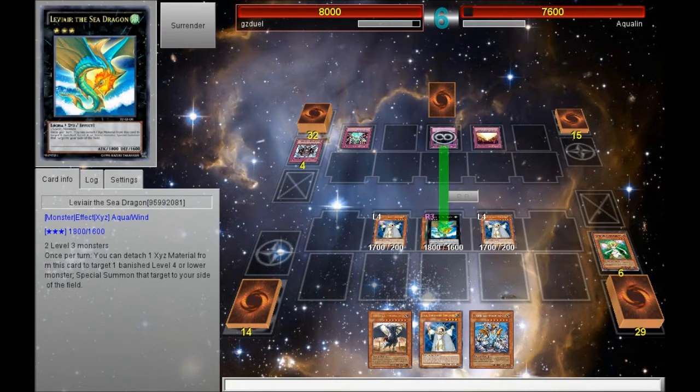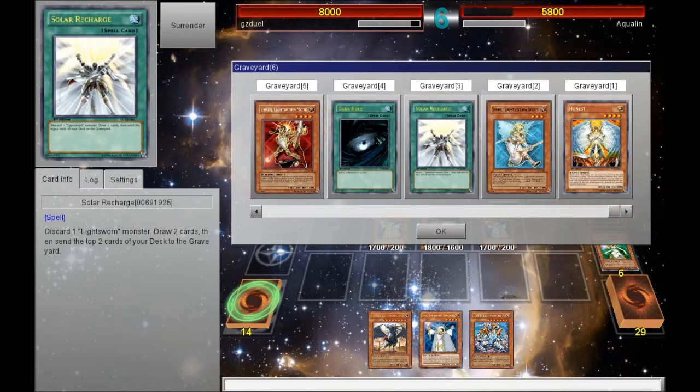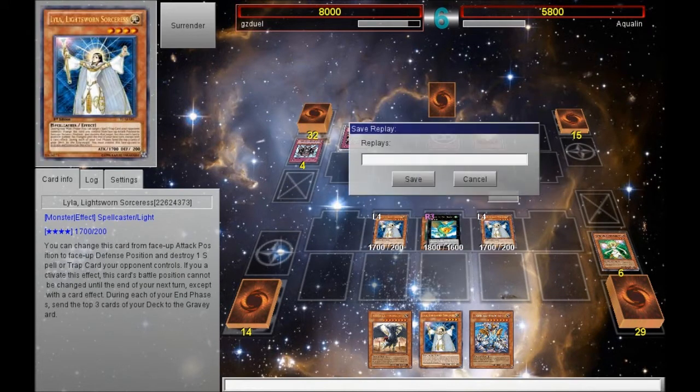I attack with all the monsters, and before I get to do anything else, I use Lyla's effect by putting it into defense mode. My opponent just surrenders. I hope you guys enjoyed this duel. This is Gary, GZDuals, signing out.